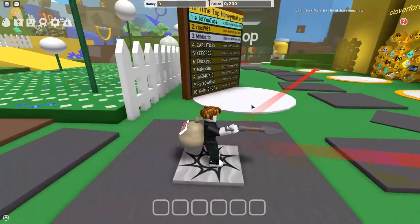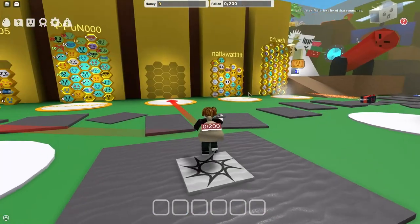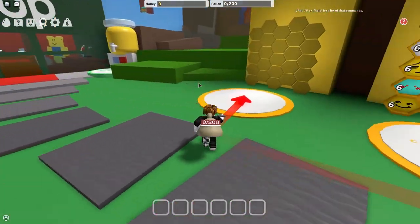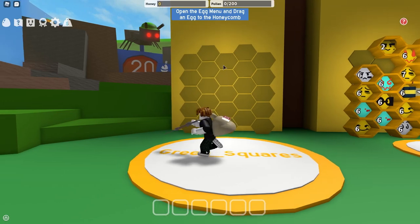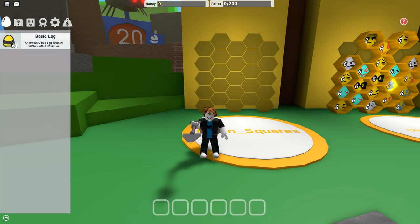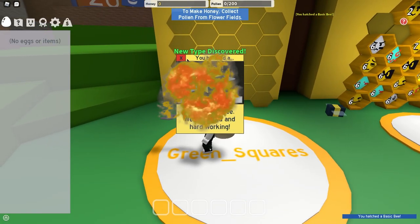As soon as you spawn into the game you will have some red lines pointing to hive spaces. Follow whichever red line goes to the closest one to the shop, and once you're on top of this giant circle either click it or press E on your keyboard to claim the hive. Now once you've got the hive, come to the top left and click on Eggs/Items. You should have a basic egg — click and drag it to one of the green hive spaces and click yes. There we go, you have your very first bee.